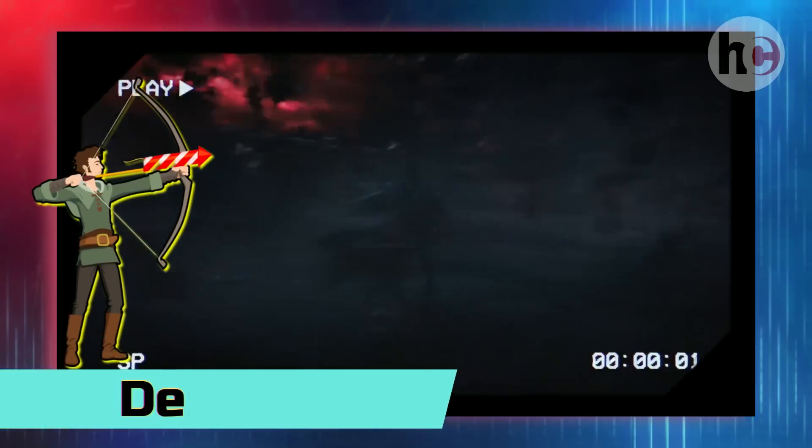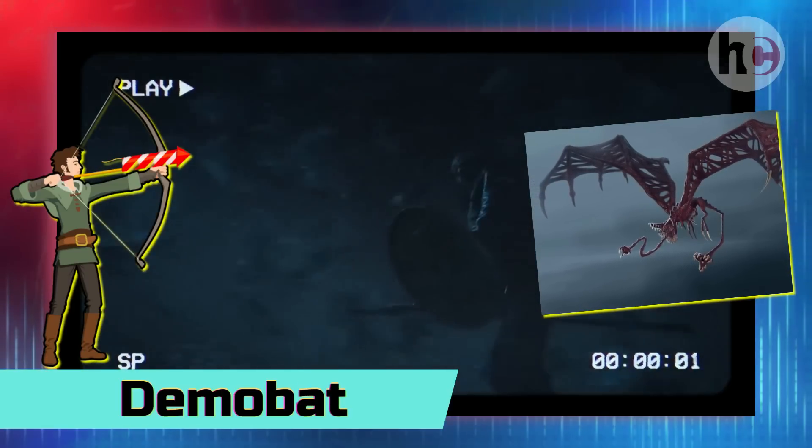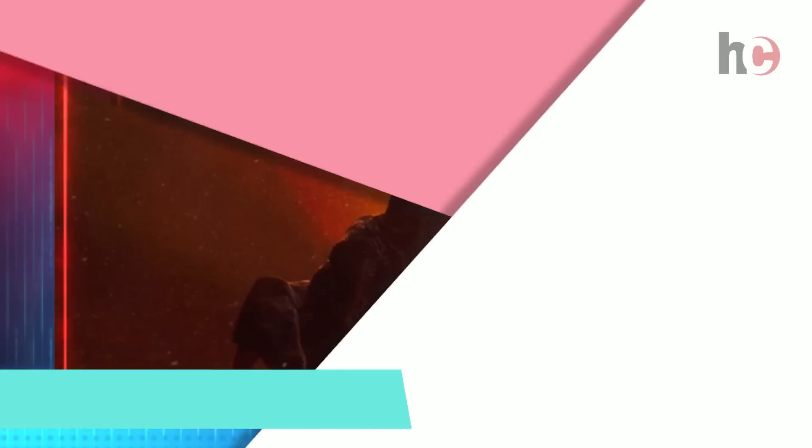It would require one firework archer to kill the demo bat. The demo bat is a challenging target for the firework archer as it moves very fast. He just needs to have good aiming and perfect timing to launch his shot and the demo bat will get killed.